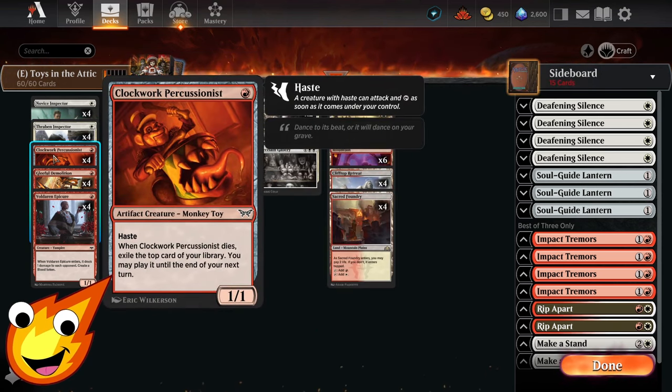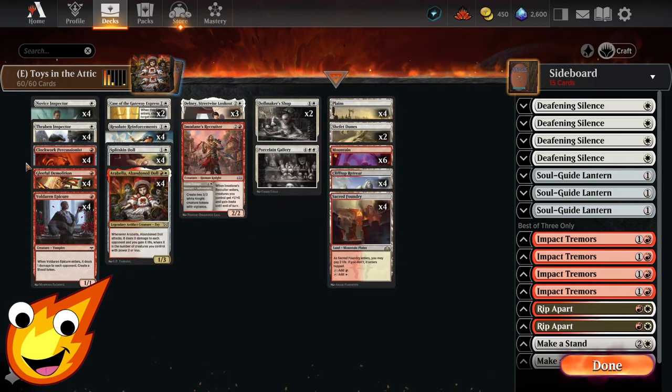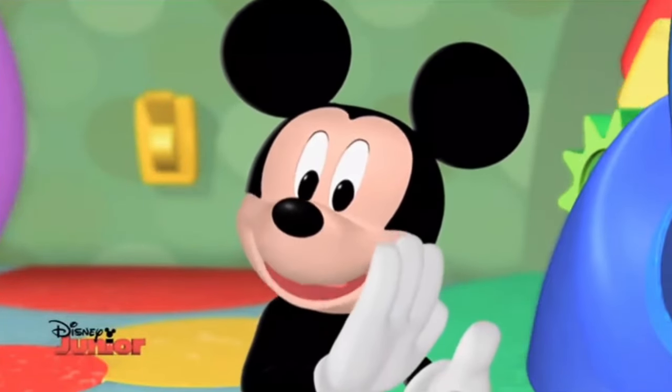Brand new from Duskworn is Clockwork Percussionist. This little monkey toy has haste and it's a 1-1. When it dies, you can exile the top card of your library and may play that card until the end of your next turn. It's great for chump blocking, or you can utilize it to sacrifice to Gleeful Demolition. But we'll talk about this in just a moment — that's a surprise tool that can help us later!